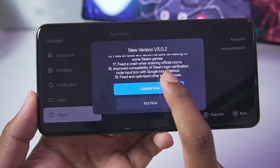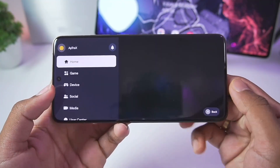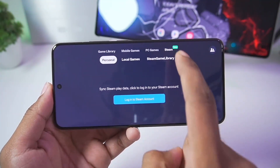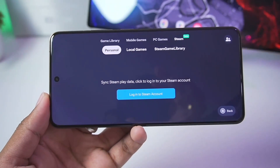Let's go ahead and update our Gamehub Emulator to its newest version. Now that we've updated, let's tap on the menu section, then go to the games category, and tap on Steam. As you can see, it says 'New' at the top right corner.